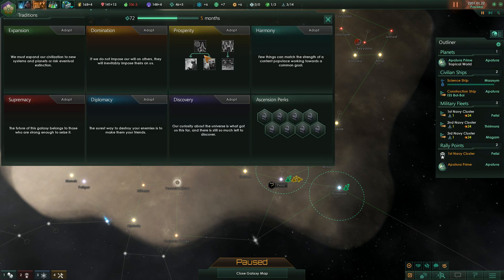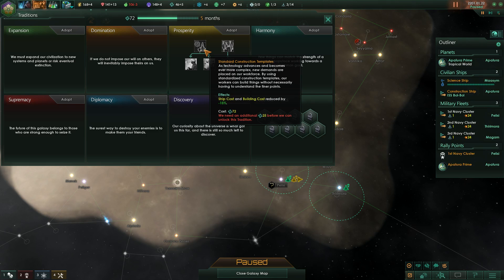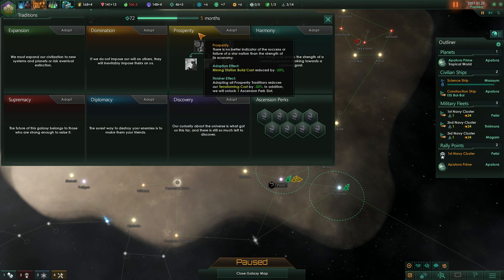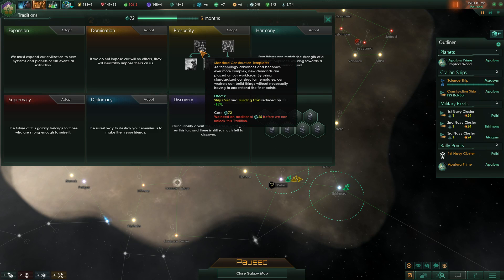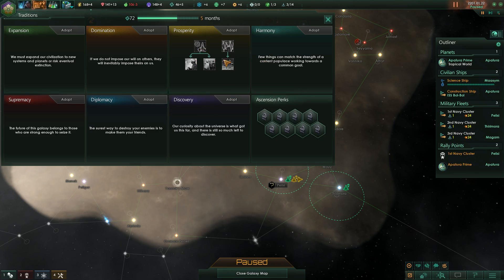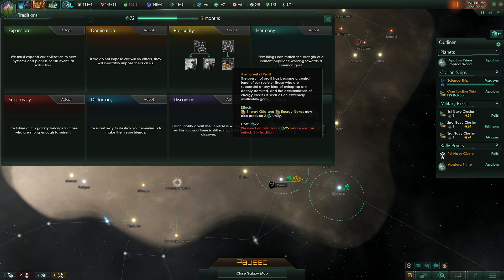Prosperity is okay-ish in the mid game but can also be quite useful early on. First of all you get a minus 33 percent mining station build cost reduction, which is substantial - basically for every two stations you get a third for free, going from 90 to 60. There's also a 15 percent shield and building cost reduction that allows you to develop your space and planets very early on, but the rest of it is not quite as impressive.